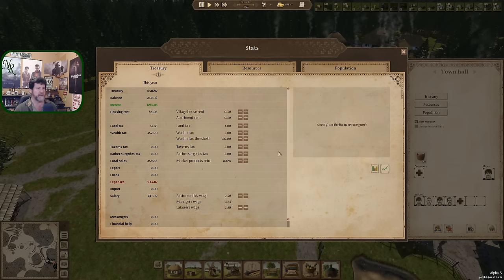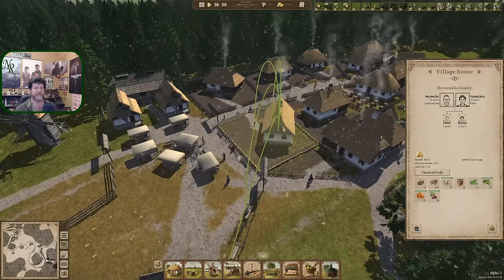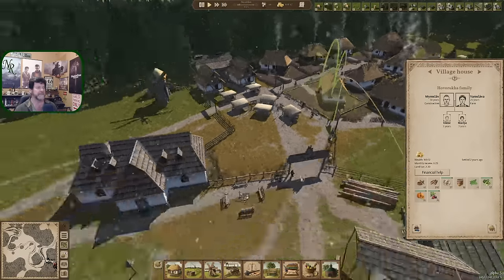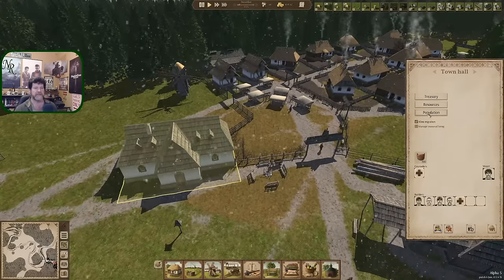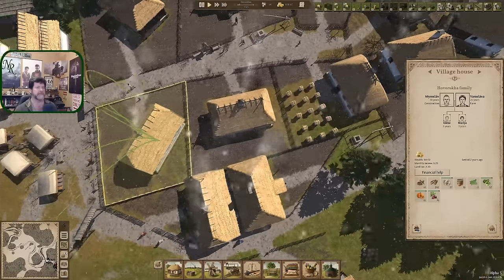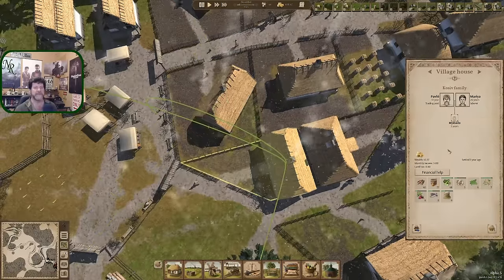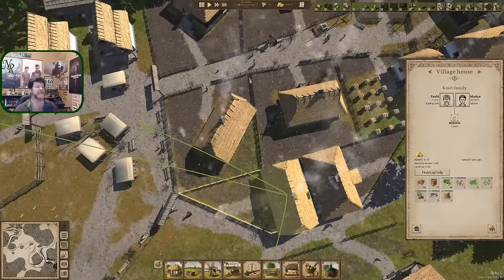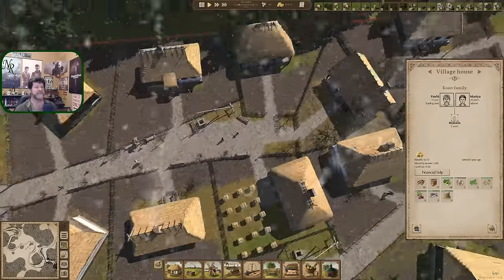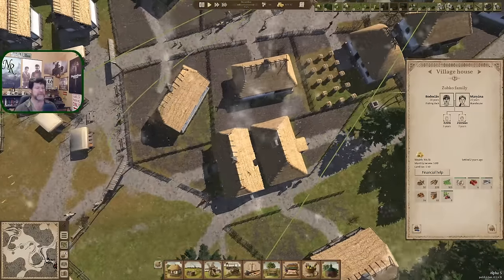Land tax is two dollars and thirty cents. If I set this - two-thirty for this size, and this much smaller one is only 80 cents. So yeah, it's based on the size of their footprint. What's our biggest one? Land tax is three dollars and fifty cents. Okay, so if I kick the land taxes up...